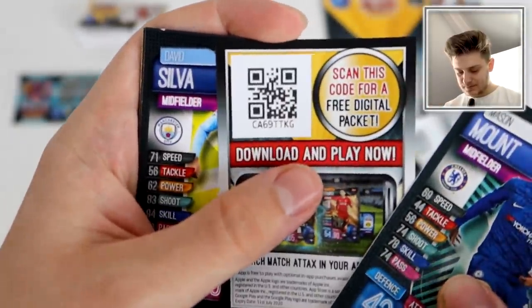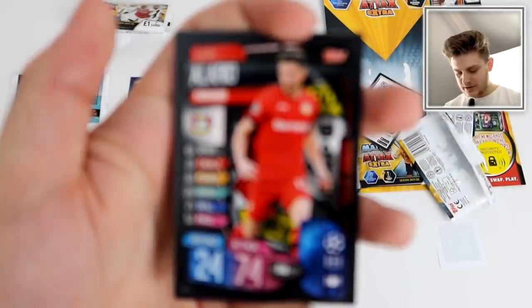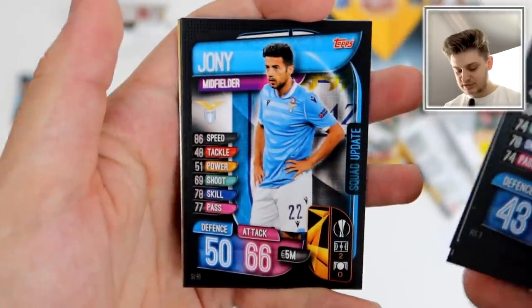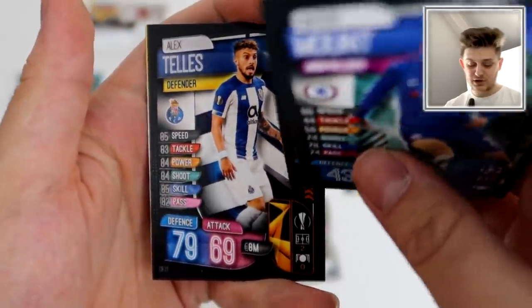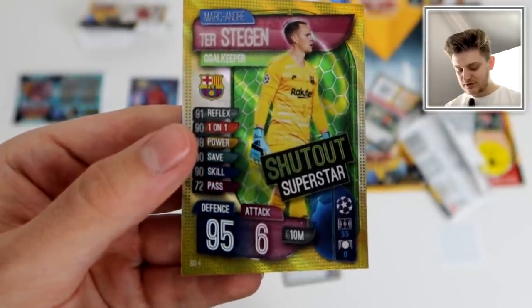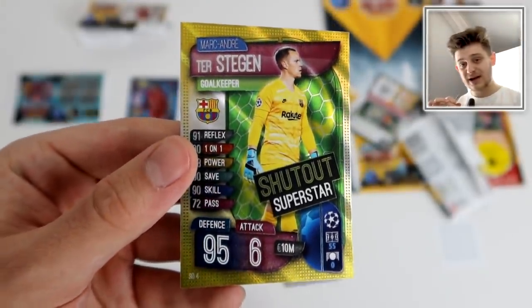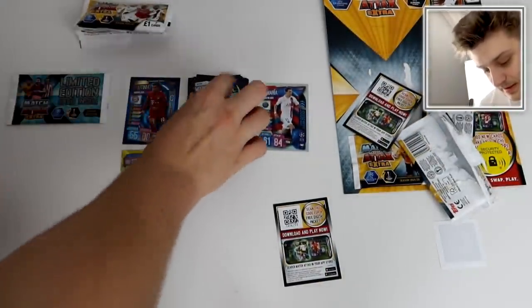We've got a code, David Silva Captain, Lucas Alario Squad Update for Leverkusen, Dusan Tadic Squad Update — Ajax no longer in the Champions League. Jonny Squad Update for Lazio, then an Alex Telles card from Porto. And — oh okay — Shutout Superstar Marc-André ter Stegen! 95 defense, 6 attack. I like the green and yellow design, it works quite well. That's the first Shutout Superstar I've ever pulled — first gold insert of the opening!